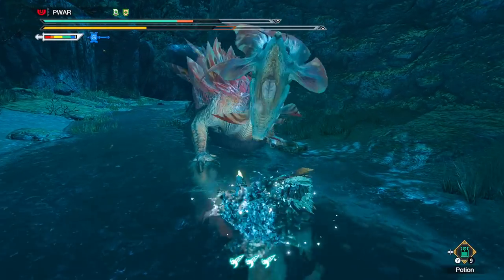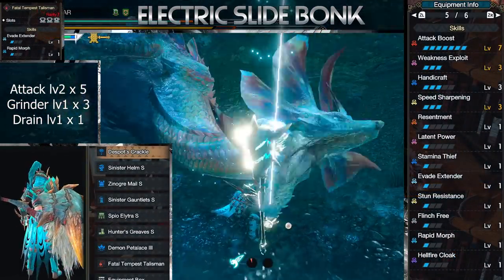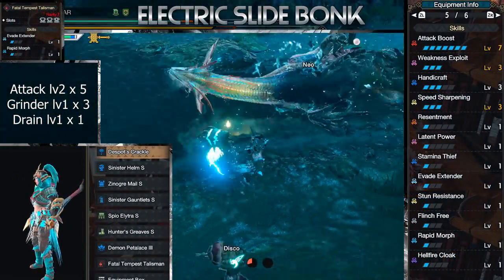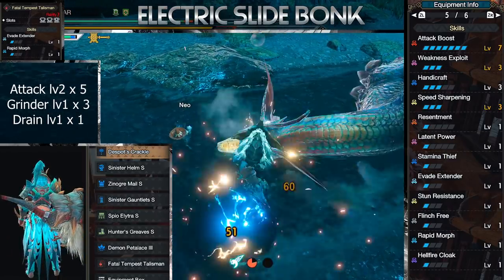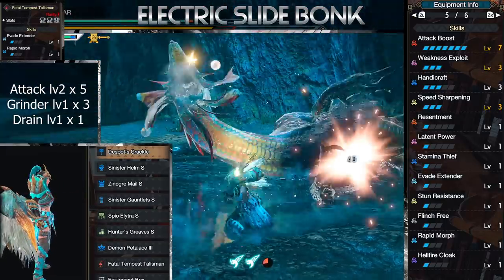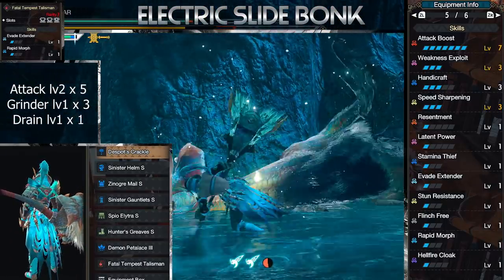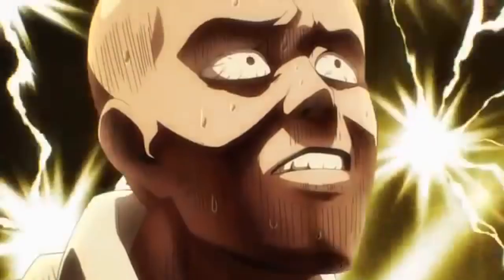Moving on to build 3, again another one under the radar — it's the Electric Slide Bonk. Similar to Mizu, Zinogre's reaches white sharpness. So, in case it's not obvious by now, any weapon that can reach white sharpness in 3 or less Handicrafts is likely one of the top 3 weapons. Turns out, a 1.32 multiplier is OP. And I know you might be thinking, what about Vulture Poir? I'll discuss that in the end.